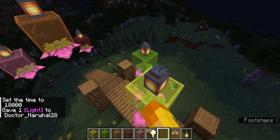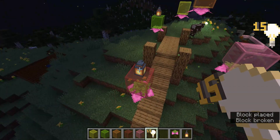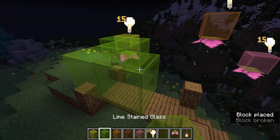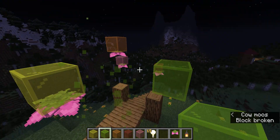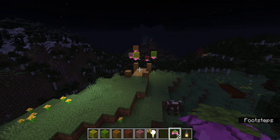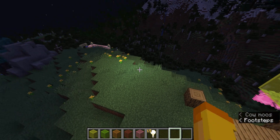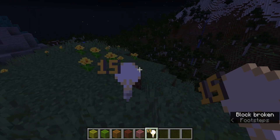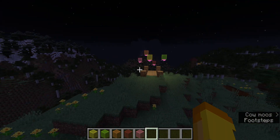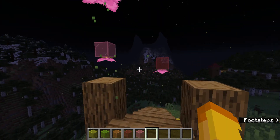Now if you want, you can also do light blocks if you're in creative — just remember to clear them to get rid of them from your inventory. Like this. It will add some ambience and it will glow.